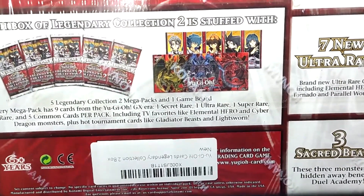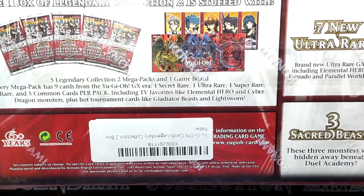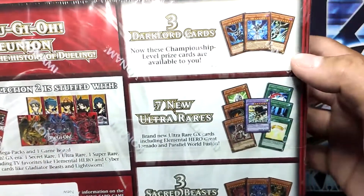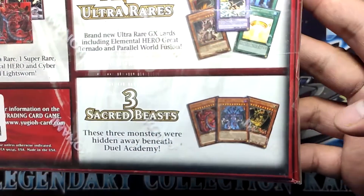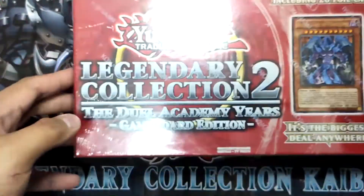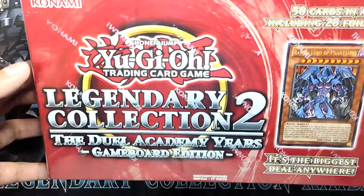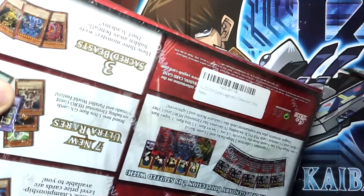Including TV favorites like Elemental Heroes and Cyber Dragon monsters, plus hot tournament cards like Gladiator Beast and Lightsworns. Great way to open this — you got three Dark Lord cards, seven new ultra rares, and three Sacred Beasts. Before we open this, I hope you like and subscribe to this channel — it will help a lot so we can have more videos like this. Alright, let's bust this open!